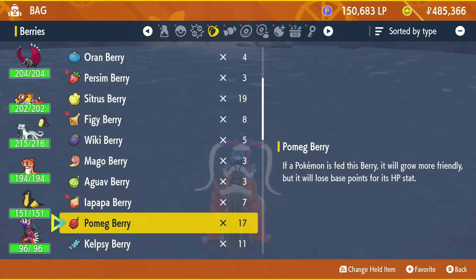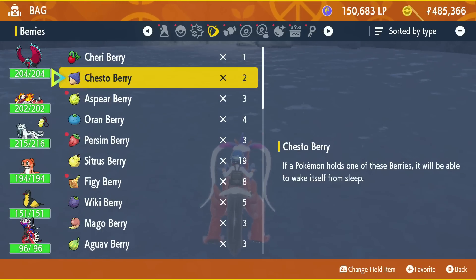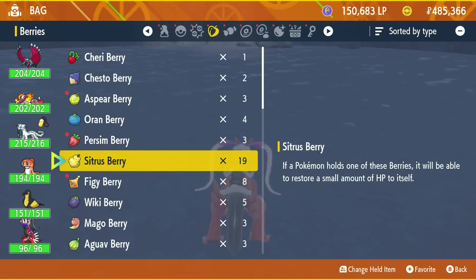19 citrus berries, 17 pomec berries — you'll be absolutely good to go on EVs and IVs. The perfect berry farm area is right here. That's going to be it for your berry farming needs — this will sort you out on the berry front. You'll seem to get a lot of citrus berries, but you'll also get lots of all the other rare ones too. It varies wildly each time you change the date, so you're going to have a different experience — super helpful for building your berry stockpiles.